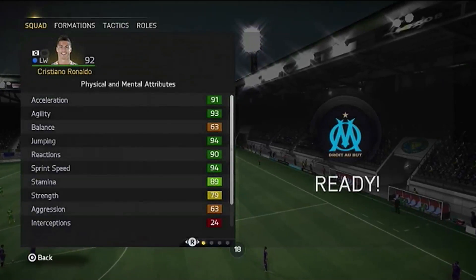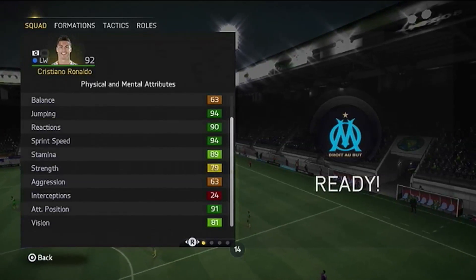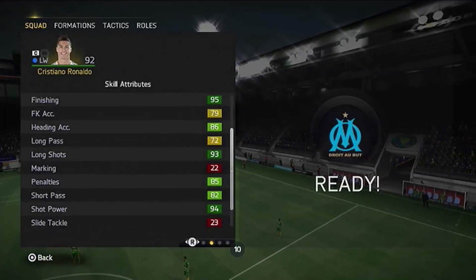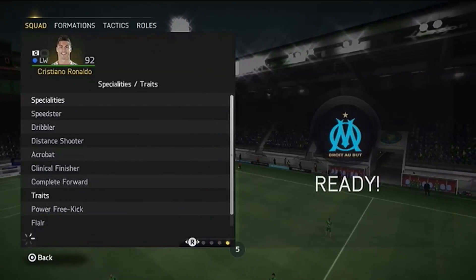As you can see his in-game stats, they're really good - most of them are dark green, which means they're above 90. He has 4-star weak foot, 5-star skills, and he has many traits as well.